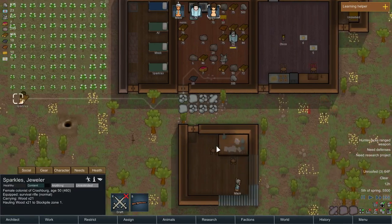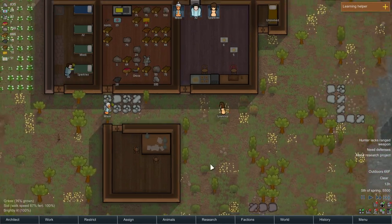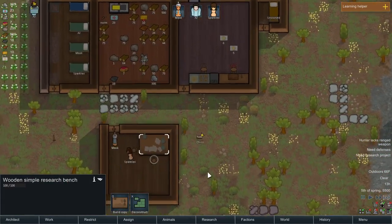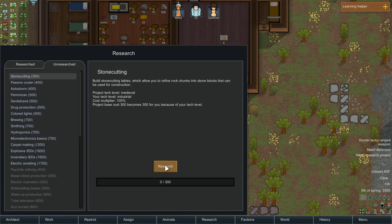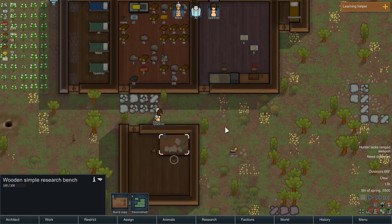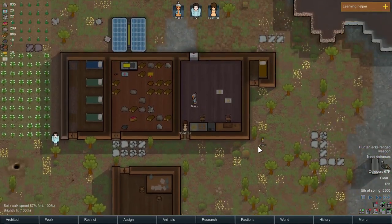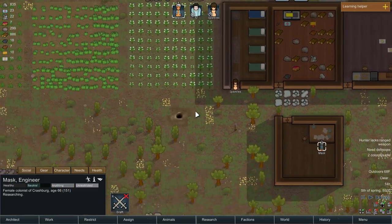It's Sparkles. I need more leather. Research — what's a passive cooler? Make passive coolers: a way to cool indoor spaces without using electricity. That's after stone cutting. And research is going to be slow because my researchers are busy.